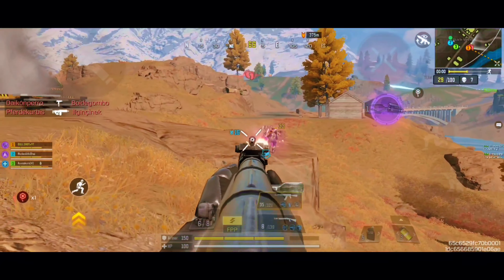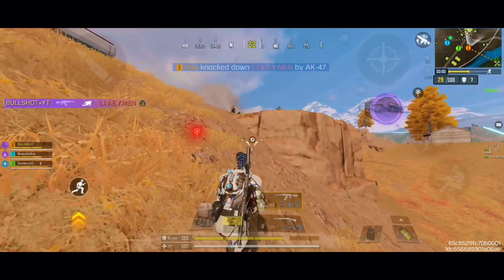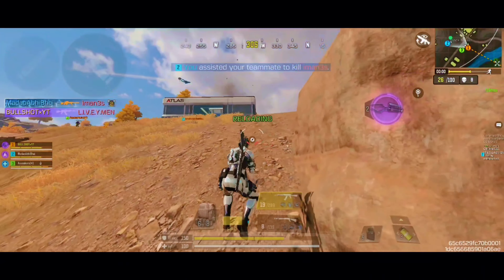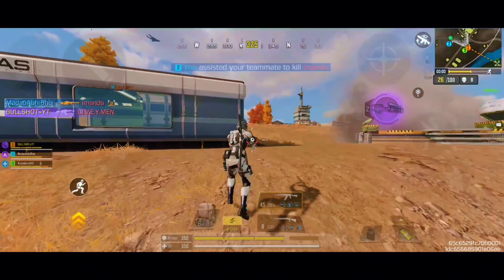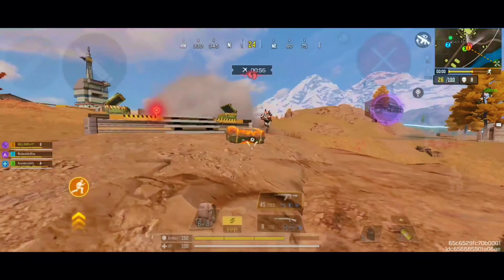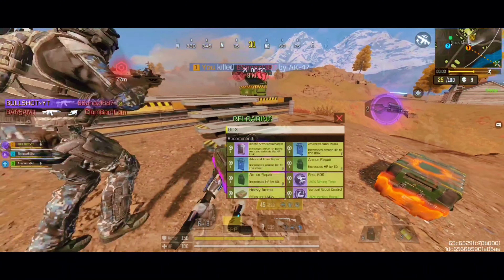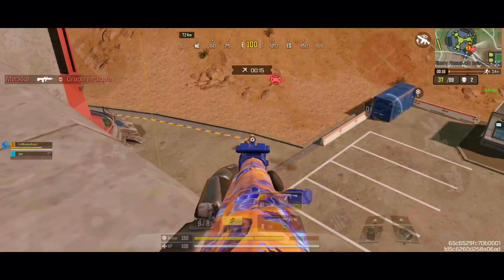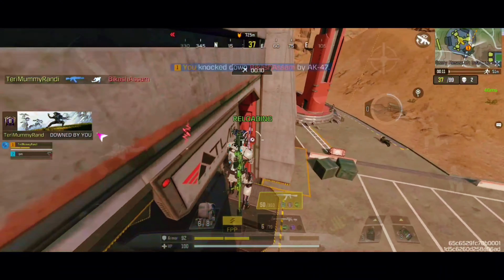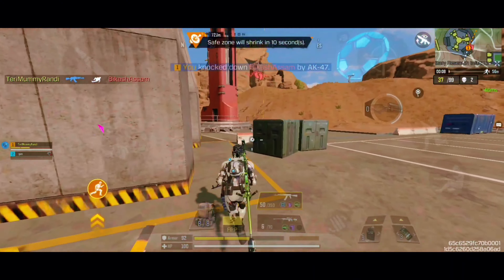Coming in at number two spot, we have the moderate-fire-rate assault rifles as primary weapons for medium to long range engagements, and we have pump-action shotguns as secondary weapons for close-quarter engagements. Out of all the mid-range assault rifles with moderate rate of fire, I think the AK-47 feels pound for pound by far the most powerful and most balanced assault rifle inside of the Battle Royale. It features high damage with very little drop-off at range and a rather tight ADS bullet spread, allowing it to outgun several other assault rifles at mid-to-long range.